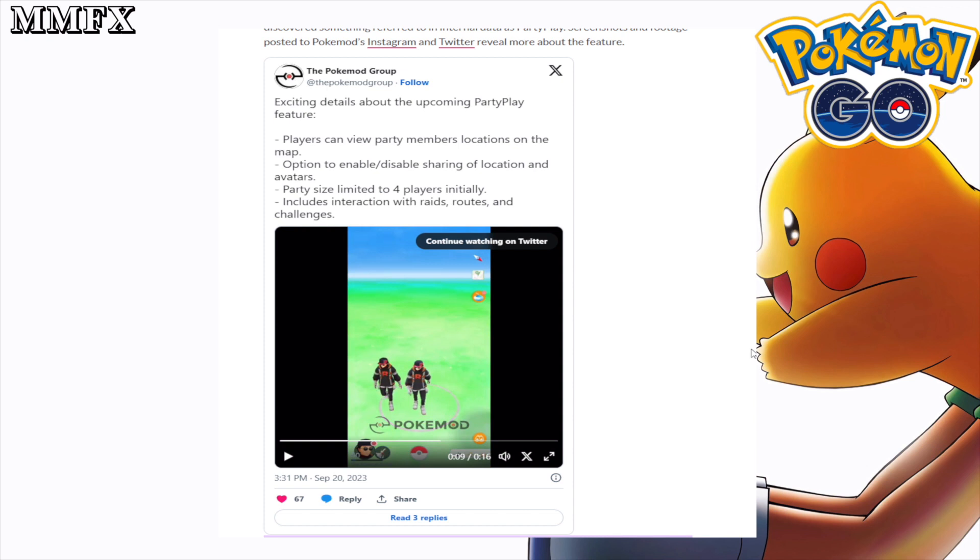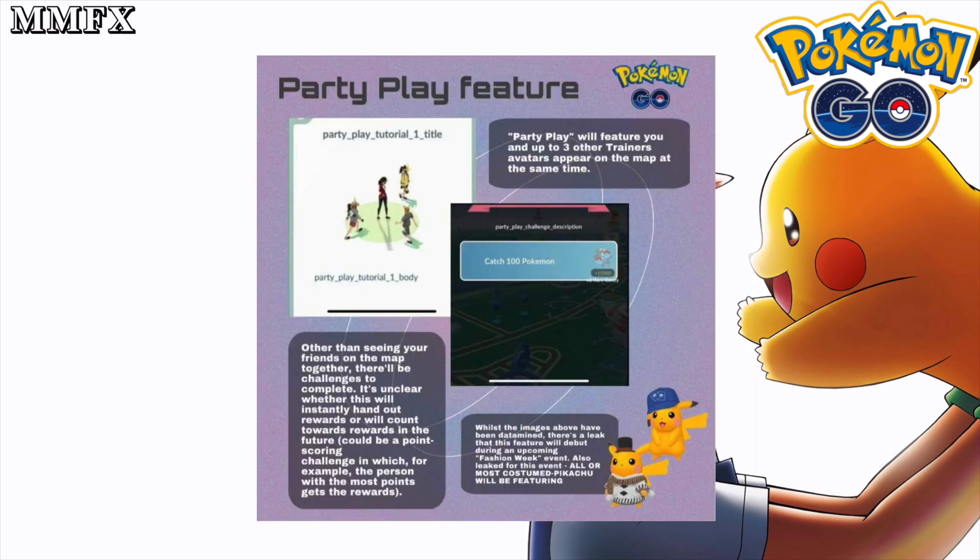Let's move on to a second piece of content about this. As you can see on screen right now, there is a picture called Party Play Feature with a few more images and a bit more detail. The image on the left has a placeholder title of 'Party Play Tutorial One Title' and 'Party Play Tutorial One Body' — basically placeholder text for a title and body — and the screen next to it shows a challenge description.